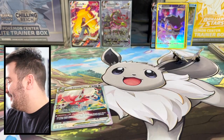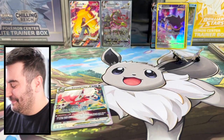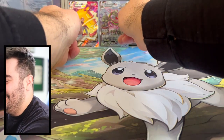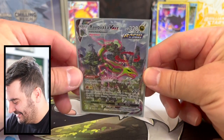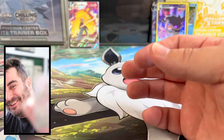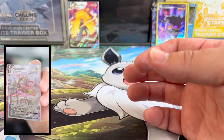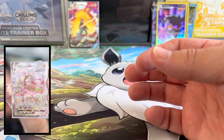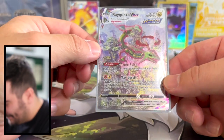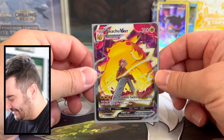I hope you guys enjoyed the video — that was a lot of cards to go through, a lot of packs. The hits: this Rayquaza VMAX right here just takes the cake. This card is beautiful, I cannot believe we pulled this card on stream. I just realized you guys may not have been able to see those cards I did earlier. Love it. And of course, Red and Pikachu — that's a nice looking card there.